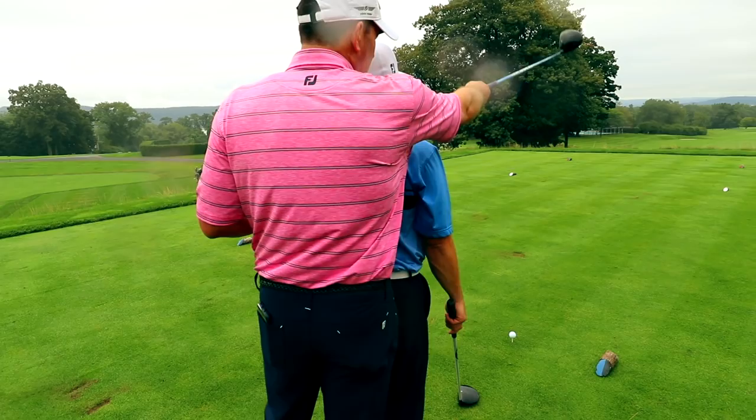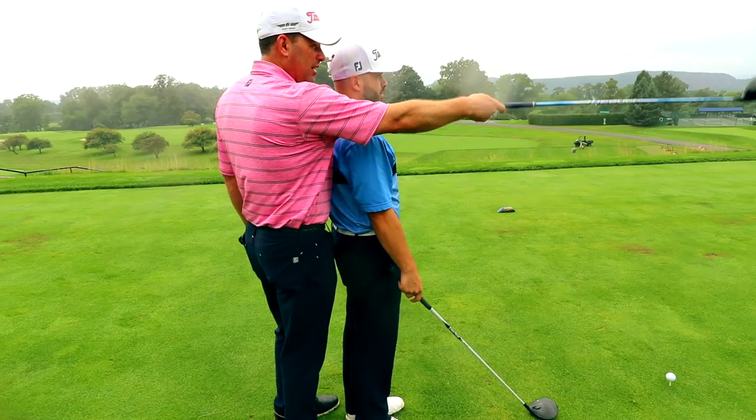So the first hole, dogleg left par four with a bunker on the left — I want to discuss driving lanes. Everyone curves the ball a certain way; most people slice it, but they tee up in the center of the tee box and aim down the center, only giving themselves half the fairway. If you're slicing the ball, tee off on the right side of the tee box and aim down the left-center of the fairway, curving it back. If you over-curve it, at worst you're in the right rough. Stand behind your ball so your body, your ball, and your target form a straight line — aim for that trap and pick something close to you to create your start line.